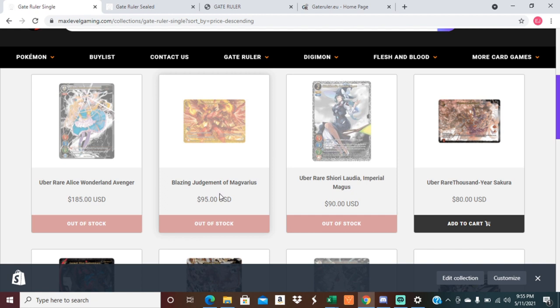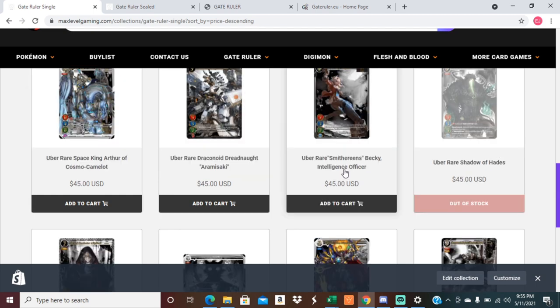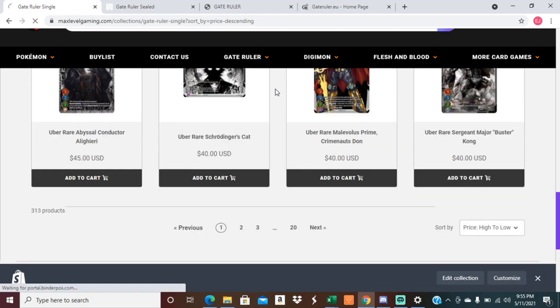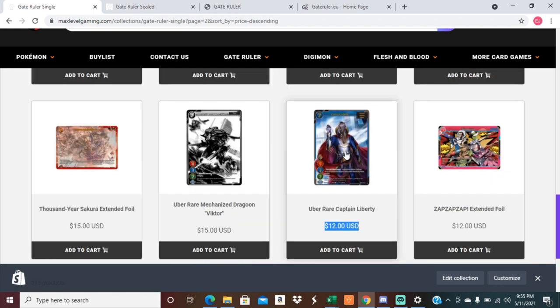They aren't all expensive either. If you like shiny things and you don't have a million dollars, some of the Ubers are much more affordable. What's really cool is that you have a guaranteed one-per-box legendary Uber Rare, which are even cheaper. The most expensive one is only $12 and they look fantastic. If you like Uber Rares from Force of Will, definitely recommend checking out this game. I think we have like 25 or more in set one.